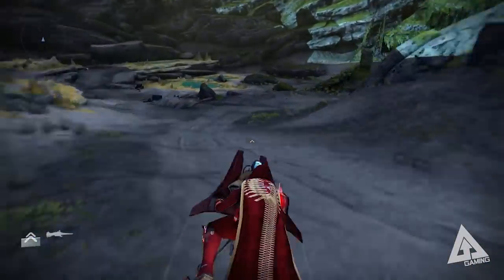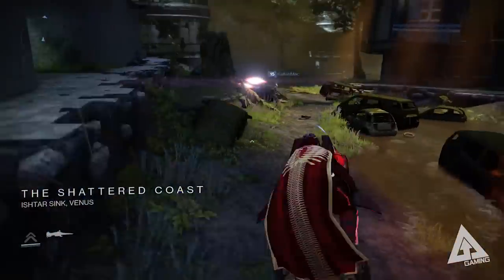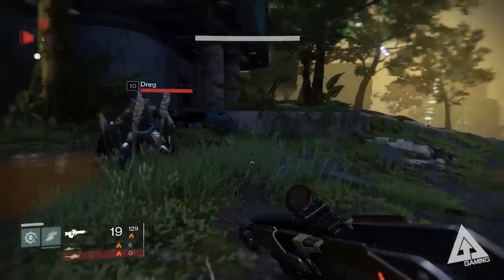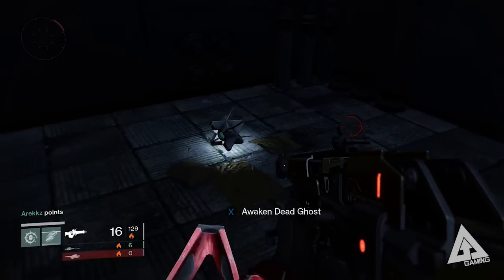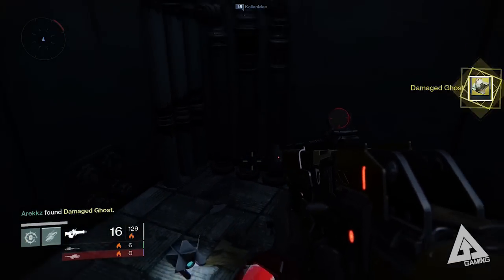To complete step one, go to Venus and select a patrol mission. Follow the path I'm showing — go all the way down past the statue, jump over, and to your left is a doorway. Go in, take a left, and right on the ground there's a little ghost. Pick it up and that completes the first phase of your bounty.